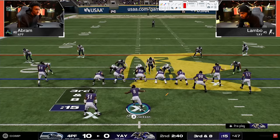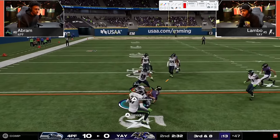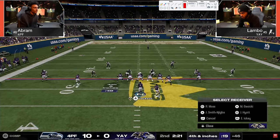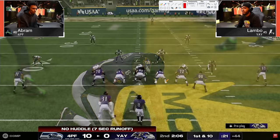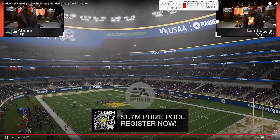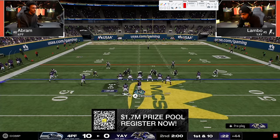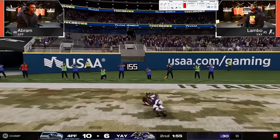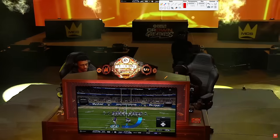Good defense - the big thing with Lambo is make him score inside the five. You do not want to bust a coverage. Lambo is going to try to clock this to the two-minute warning. He is definitely going to try to clock it, probably go to the bubble again. Looks like he's going to double streaks - that's insane, that's just open. It feels very random when a streak is covered versus when a streak is open this year.